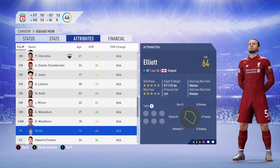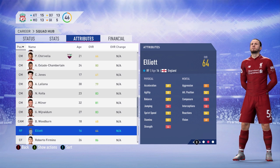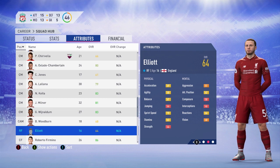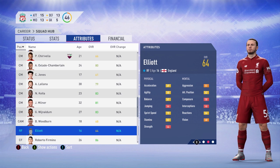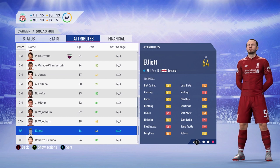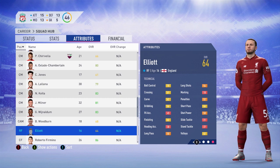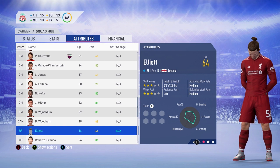He's got 3-star skill moves, 3-star weak foot, and medium-medium work rate, which seems to be the norm with a lot of creative players. His stats are not too crazy, not too good — just in between; we didn't want to make him too overpowered given his limited Premier League experience. He has 69 acceleration, 68 agility, 67 balance, and 70 sprint speed. 44 jumping and 44 strength are his downsides — he is small and underdeveloped. Ball control is in the 70s, 62 curve, 66 dribbling, 62 finishing, 66 short passing, 58 long passing, and 62 volleys.